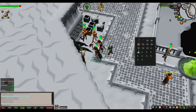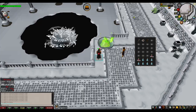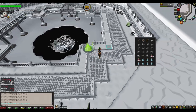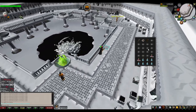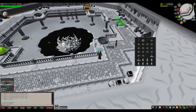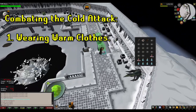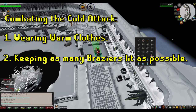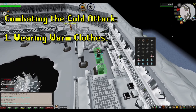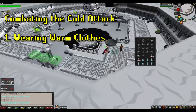That covers all the elements, and we have just one more mechanic which I call the cold attack — the wiki calls it the standard attack. Basically, it's just periodic unavoidable random damage and the amount of damage is tied directly to your hitpoints level. This mechanic is combated by three things: wearing warm clothes, keeping the braziers lit, and getting the Wintertodt's energy low.